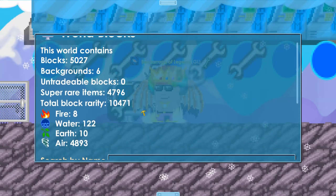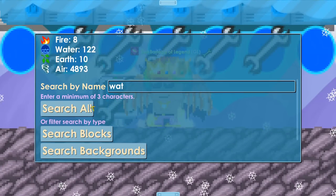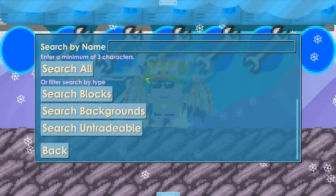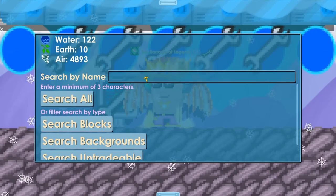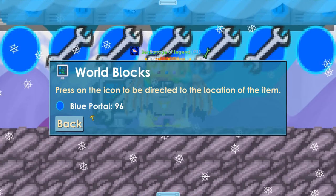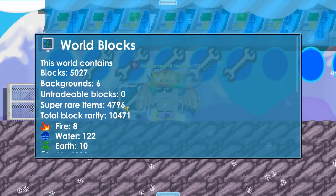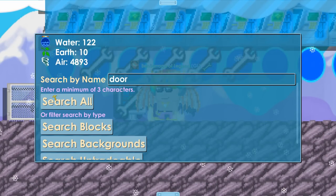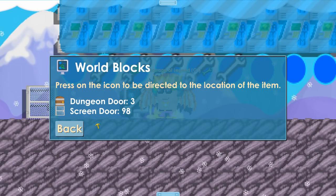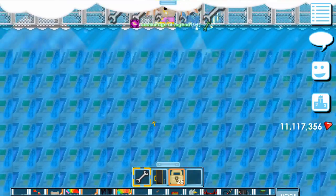Now we have girl scans in Girltopia, so we can find out tons of information about this world. Let's search for water — strange, you can't find water blocks. What about blue portals? Let's search for portal — 96, so you need about 96 portals. What about doors? I believe I used three dungeon doors and 98 screen doors.